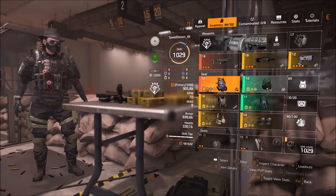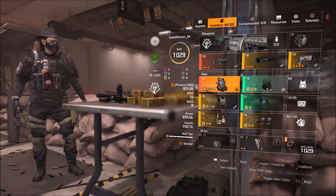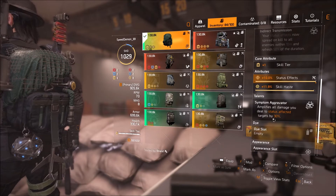For the backpack, we run the Eclipse Protocol Backpack. If you didn't know already, the backpack talent does not need you to wear the full 4-piece EP for it to be active, so it acts like a second Glass Cannon for this build.